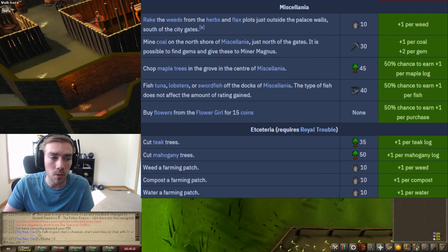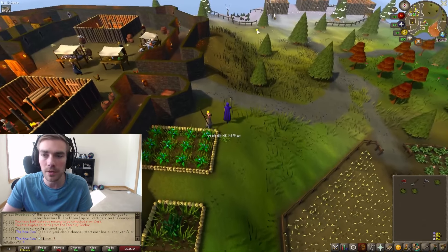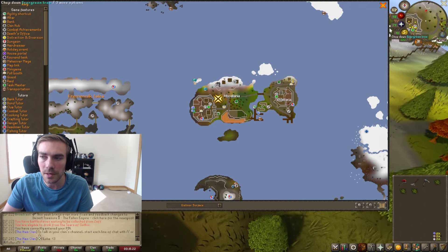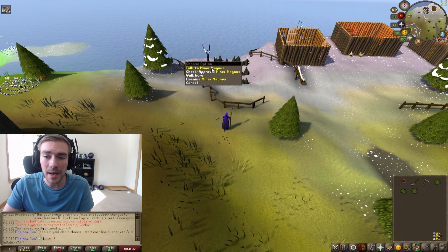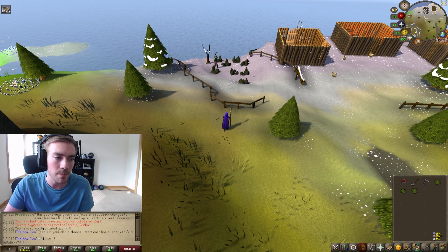You can also mine coal on the north shore of Miscellanea, just north up here on the map. If you do get a gem while mining, you can take it to Miner Magnus, turn it in, and get two percent approval. You can just go ahead and mine the coal.